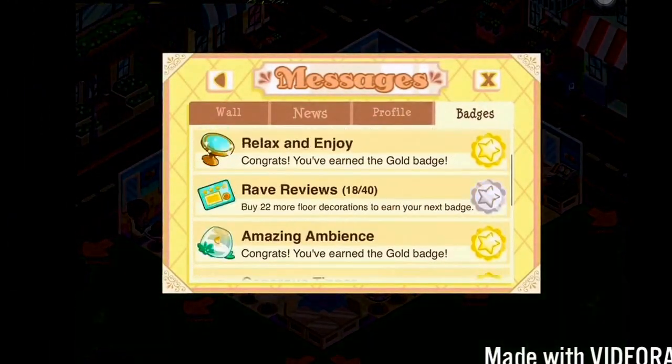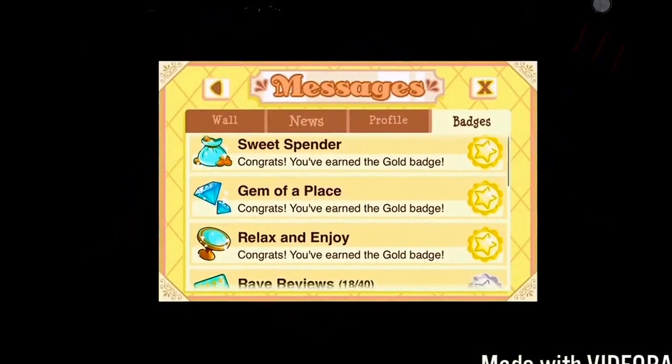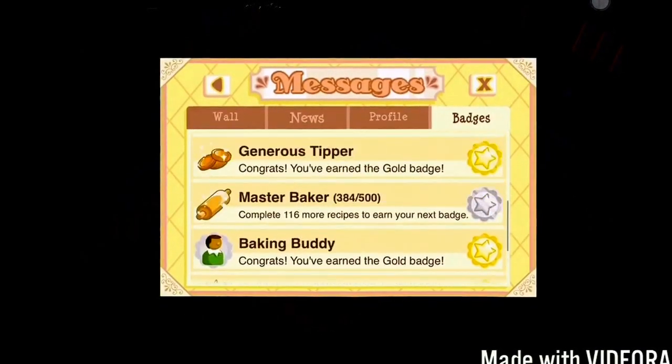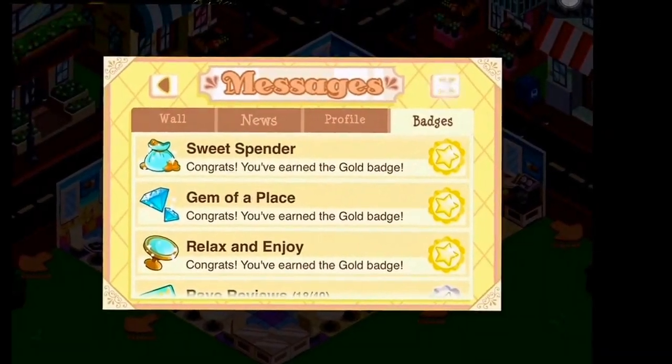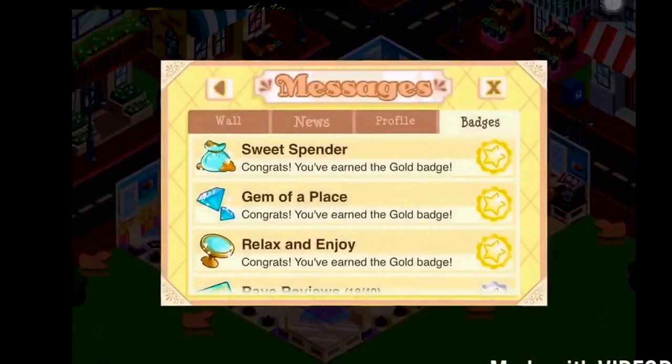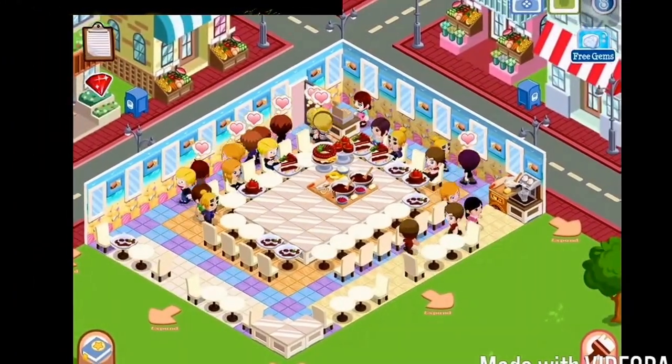The second way to earn gems is by completing badges. I got like two gems for completing Sweet Spender, and these aren't that hard to complete. I'm only level 20-21 and I already have most of these complete, so you can definitely get a lot out of these. Another way to earn gems is actually by ordering food.